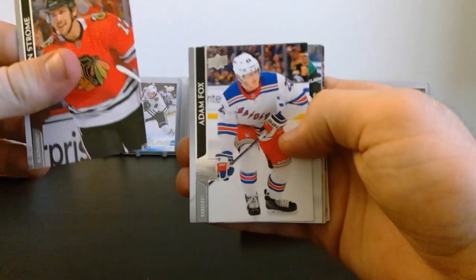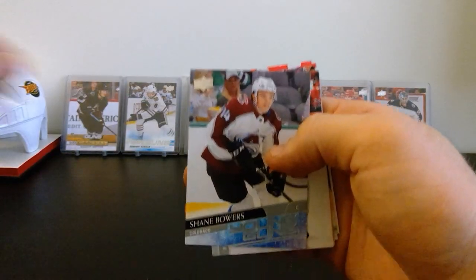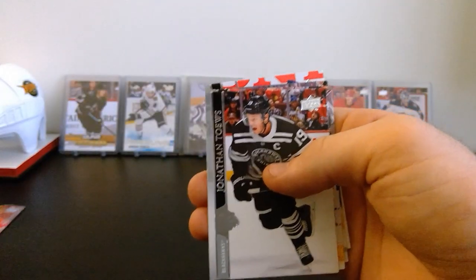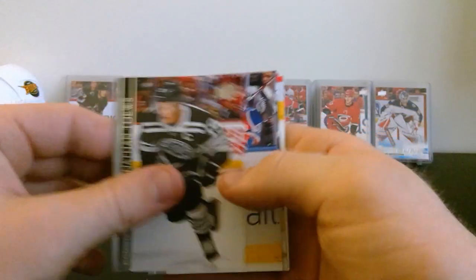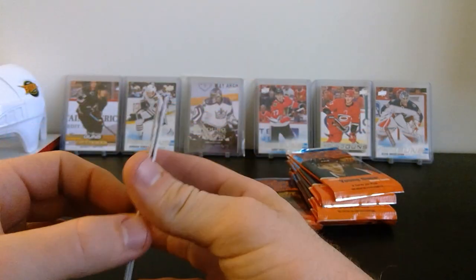Next pack - Dylan Strome, Adam Fox, Tyler Seguin, and a Young Gun - Shane Bowers! Young Gun Shane Bowers. Jonathan Toews, Artemi Panarin, Justin Abdelkader, and Steven Stamkos - I swear we've gotten two of every base card so far.